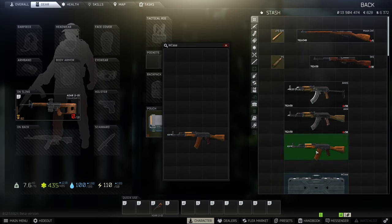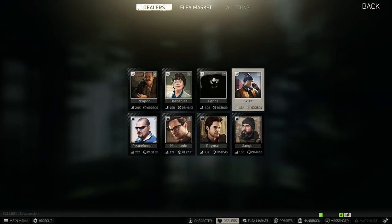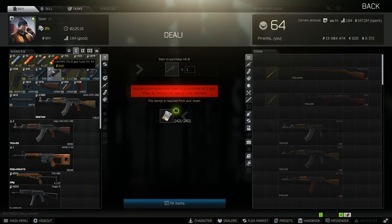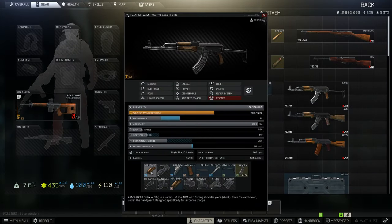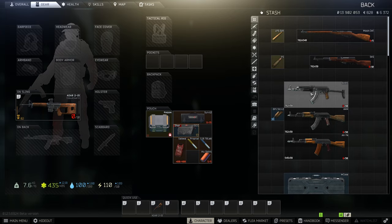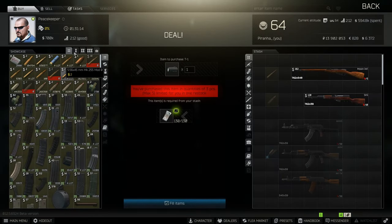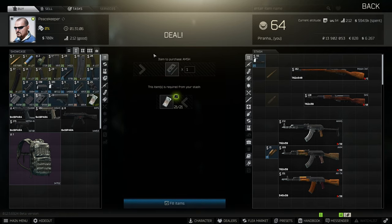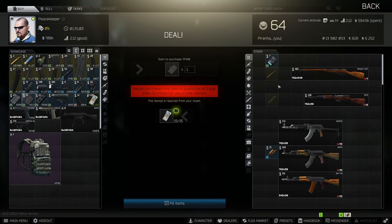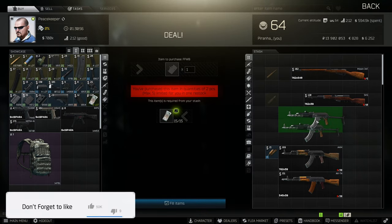Now let's say you've killed a scav and got yourself an AKMS, AKM, VEPR, or something along those lines. Iron sights on these aren't the best but they're okay. If you want to put a sight on it, head over to Skier and grab yourself the M1-B gas tube for the AK. Take off the gas tube and handguard, put that on, and as you can see there's now a rail. Then head over to Peacekeeper and grab yourself a reflex sight — I prefer the Vari fast fire. Pop that on and you've got yourself a decent sight.